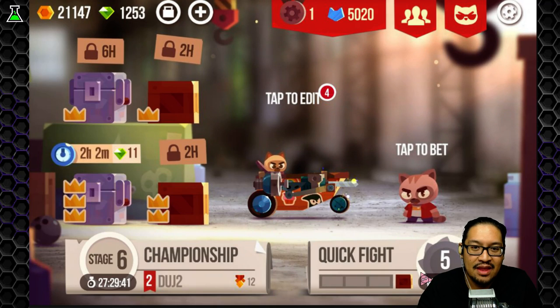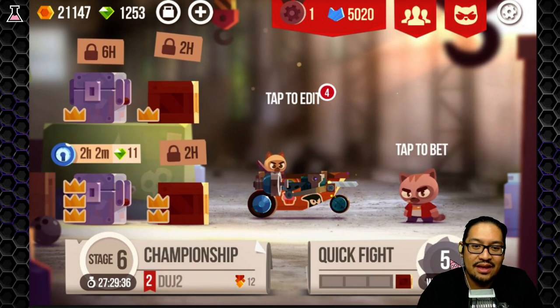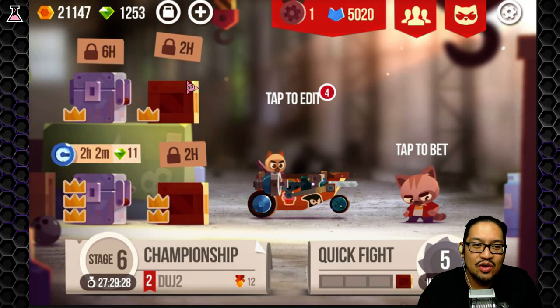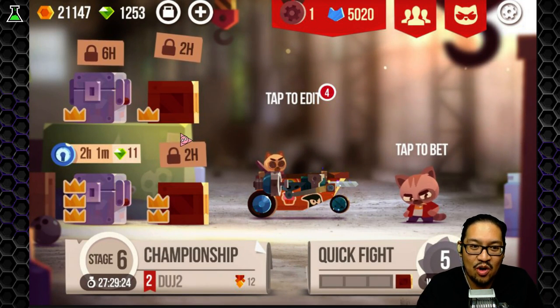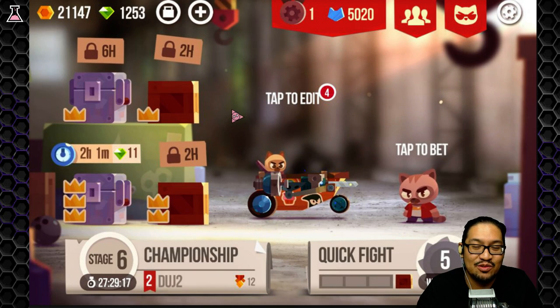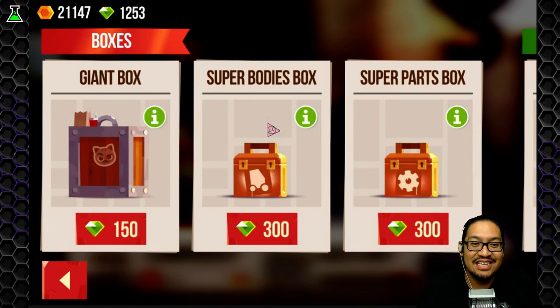When you win quick fights — like I just did here, I did a five-win streak — you get a chest, or crate, or box... a box with a crown on it. Right now we're going to open every single one of these boxes and see what's inside. I'm also going to open a giant box, a super body box, and a super parts box.